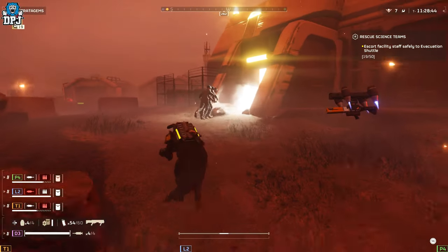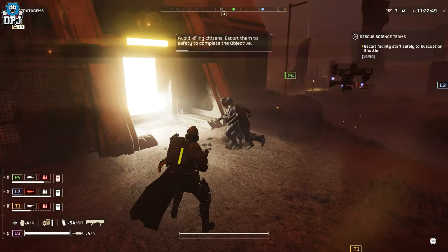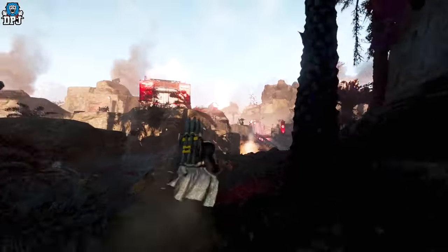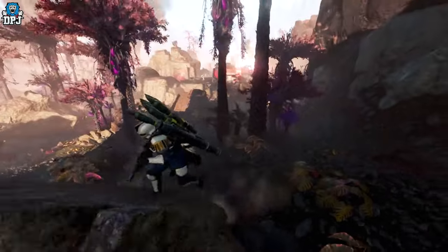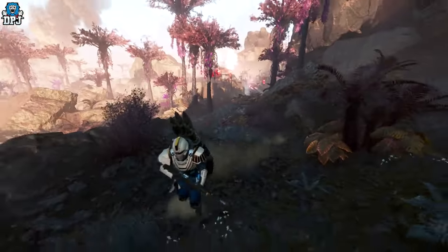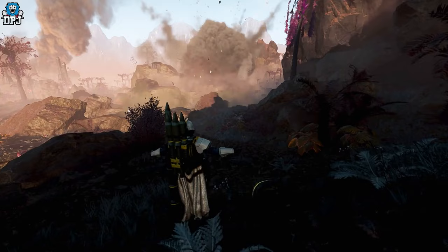Moving on to new stratagems, dropped by Emptiness — a notable leaker on the Helldivers leak scene. First up we have the nuke. I'm not showing the full gameplay — it's three or four minutes, I'll link it below — but what we see is absolutely brutal. This thing looks potent, but you need to stand far, far away and run after throwing it.